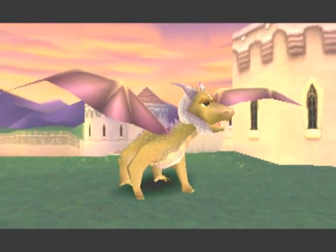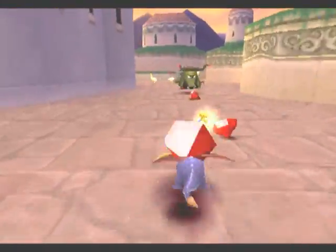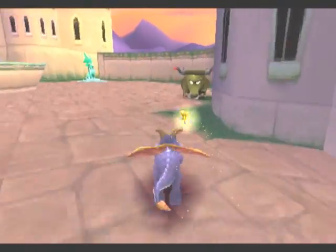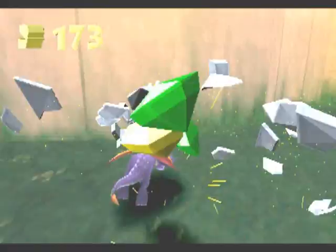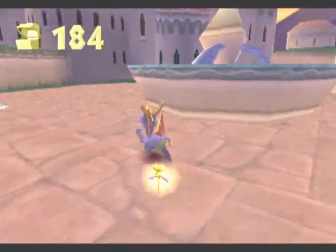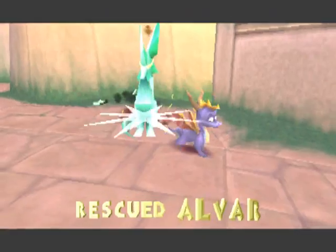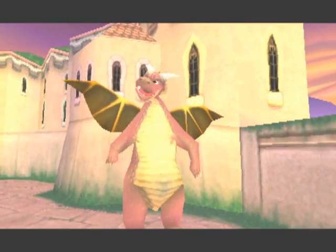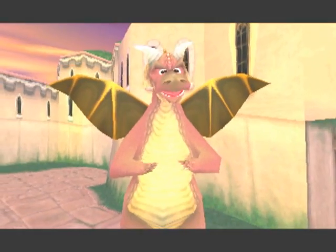Thank you for releasing me. Spyro, did you see a man dressed in blue running around here? He's a thief and he's stolen a dragon egg! You've got to track him down and get that egg! Run!